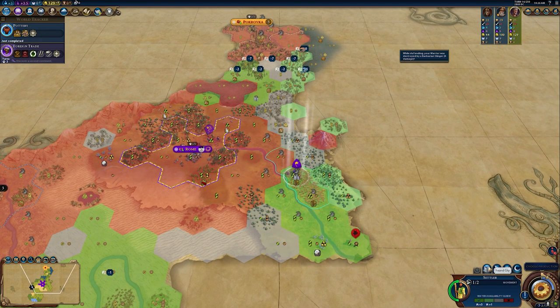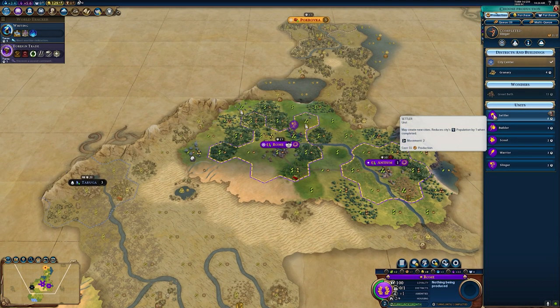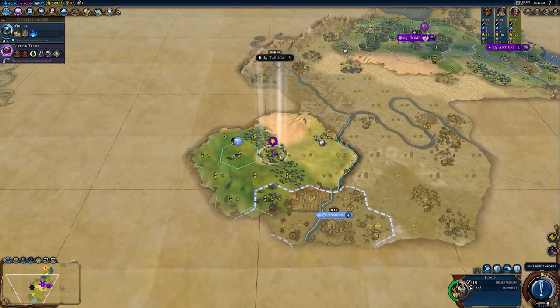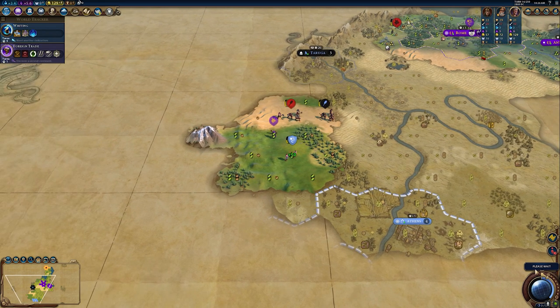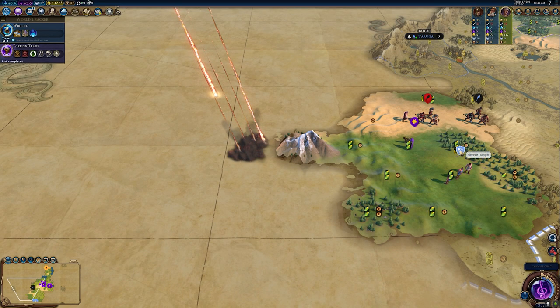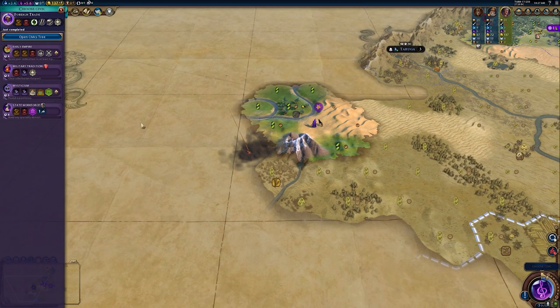This may not be news to you, but it's important to preface the next part of this strategy. Did you know this also works with science and culture? The two resources carry over or overflow in the exact same way. The strategy works a little bit differently — instead of sending workers to remove features, you're doing the same thing with culture or science. Here I'll use it on my civics tree.